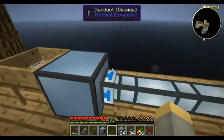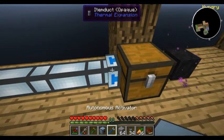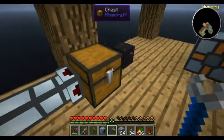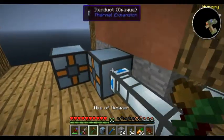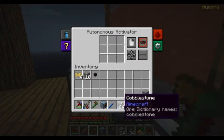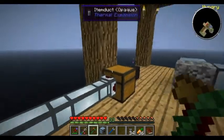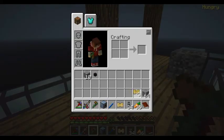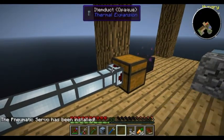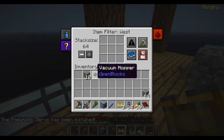We need to configure that so it comes out of this side. Let's see if it works up until this point. We've got a stack of cobblestone in - there we go, it breaks into the vacuum hopper which goes into the chest. So this is what our automatic sorter is for, so we will blacklist gravel.